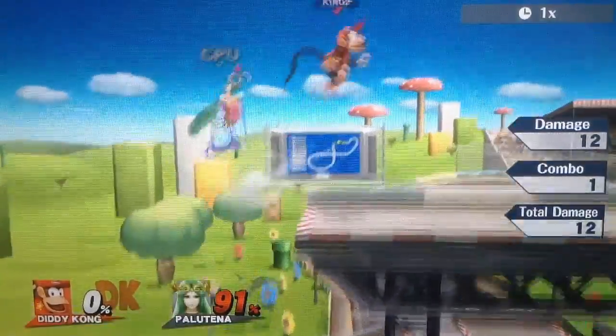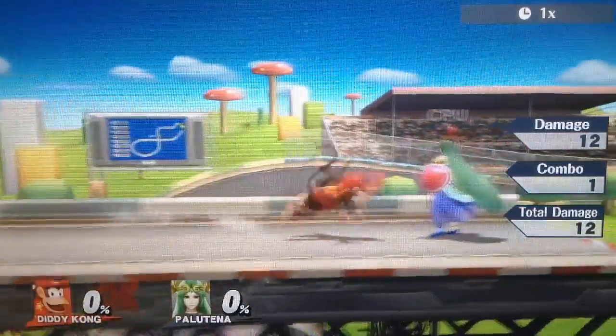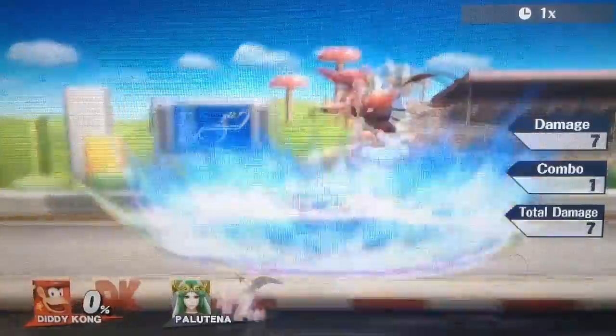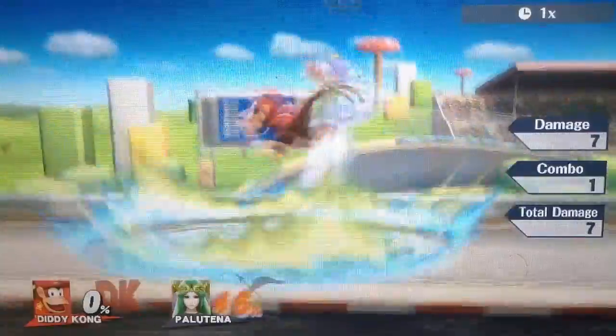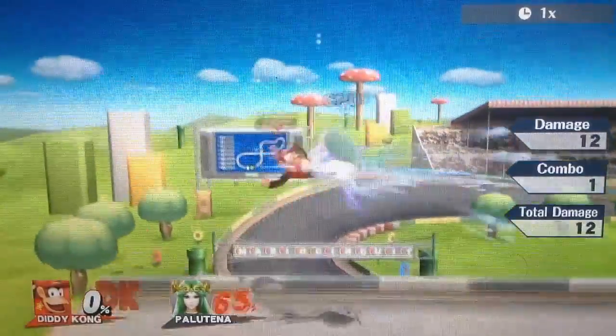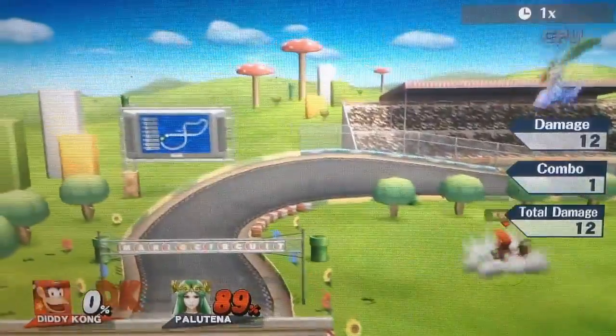This is more of a string than a combo because they can get out of it, but all you have to do is short hop forward air, fast fall, then short hop forward air again — or sometimes fair fair, short hop fair fair. You will have to practice this a lot because this is the main way Diddy Kong does damage early game. But if you get used to it, it will do high damage to the opponent.